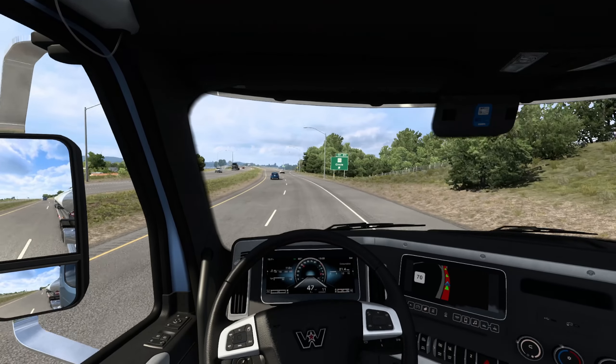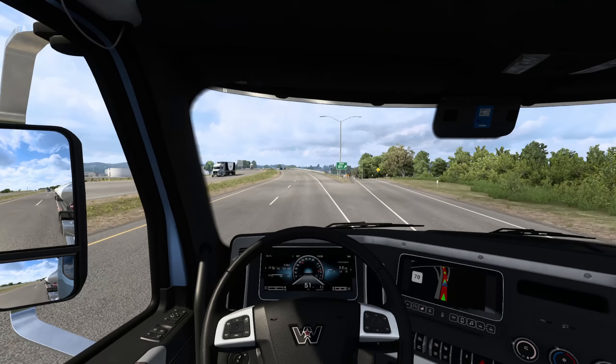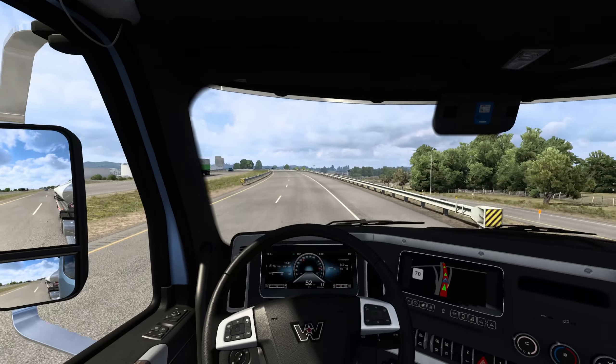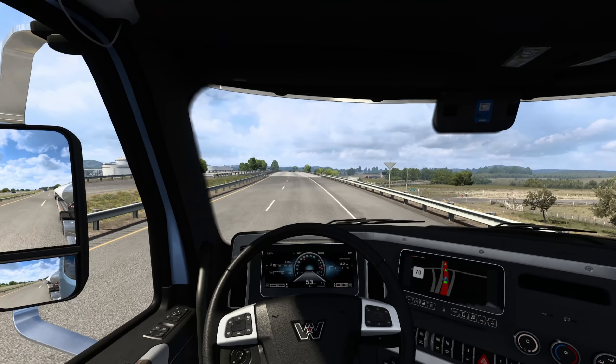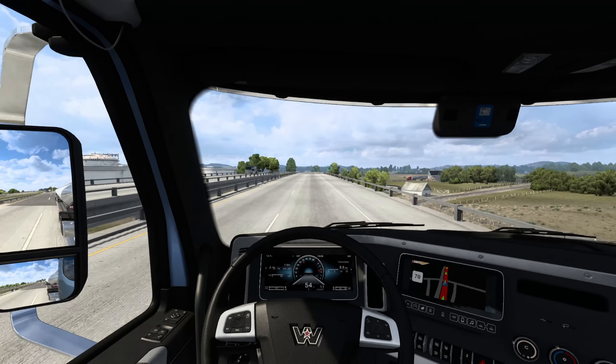Hello everyone, my name is Prime and welcome back to an episode of ATS Showcases. Today I'm just outside of Glendive and we're heading down to Laurel — a fairly long delivery to check out the eastern side of Montana. I've gone with the day cab configuration of the 57x, and we've got our ownable tanker trailer because we're hauling crude oil all the way down to Laurel.